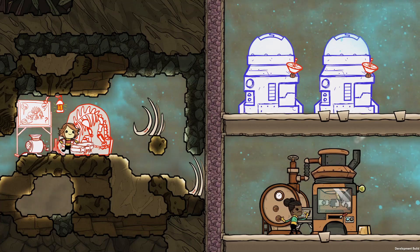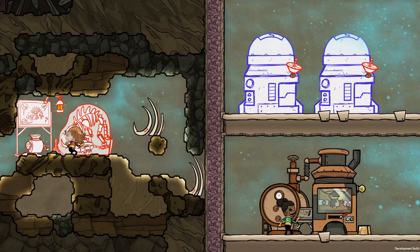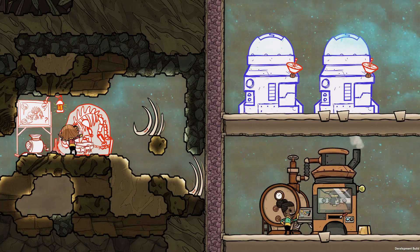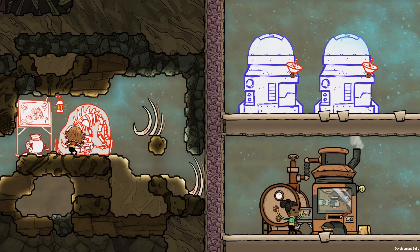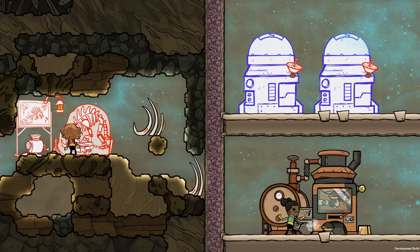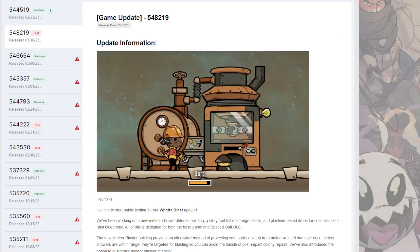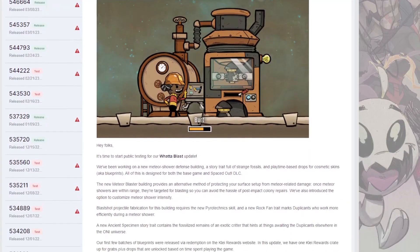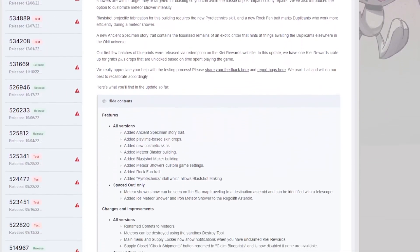Hi everyone and welcome to this first look at the Water Blast public testing update for Oxygen Not Included. This is only a small update but introduces some really interesting new things. It's currently an open beta, but updates like this have gone live only a couple of weeks after their first test. This update has two main things: a new story trait for making fossil, and a new system for dealing with meteor showers. As always, you can find the full notes on the Klei forums — I've put the link in the description. There are a number of additional small fixes too, which is always welcome.